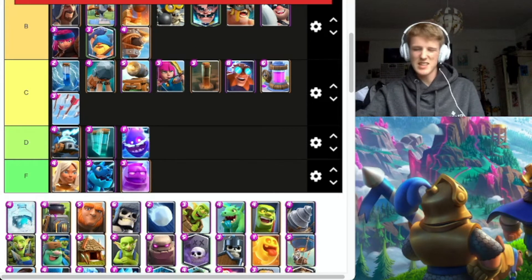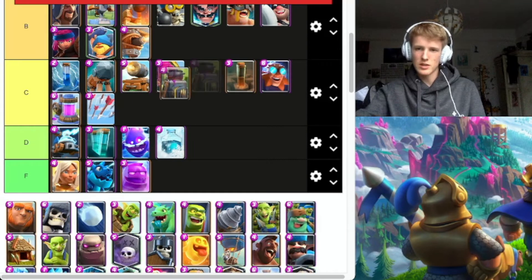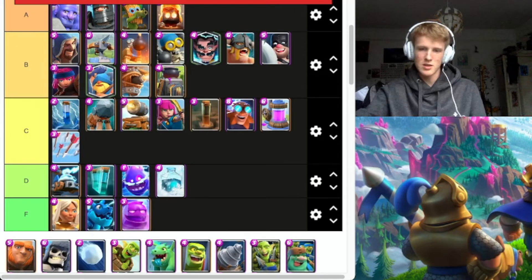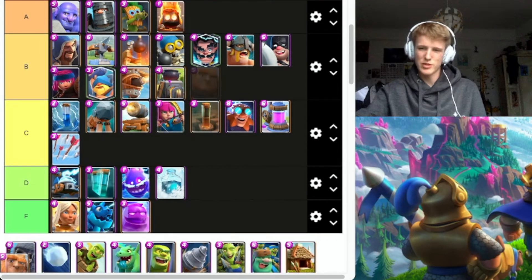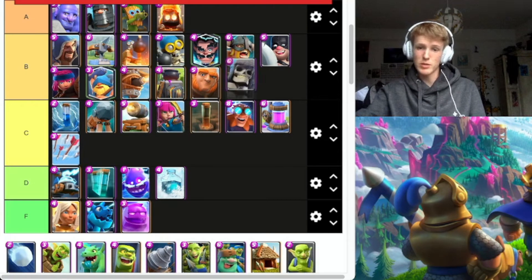Freeze — D, it works sometimes. Furnace — B, solid. If you don't have a counter it can be deadly annoying. Giant on its own is pretty average, obviously with Graveyard it works well. Giant Skeleton did just get a buff, we're going to put him in B tier, he's definitely pretty solid.